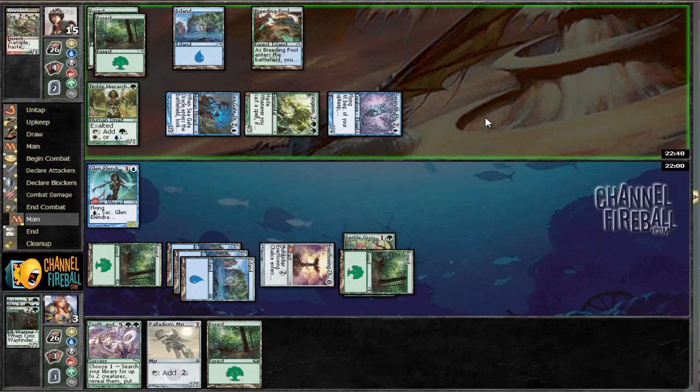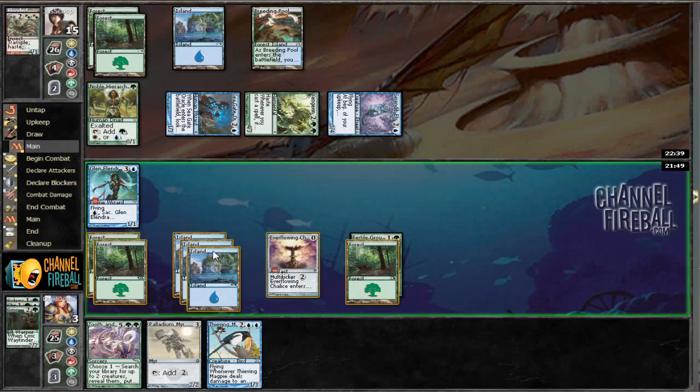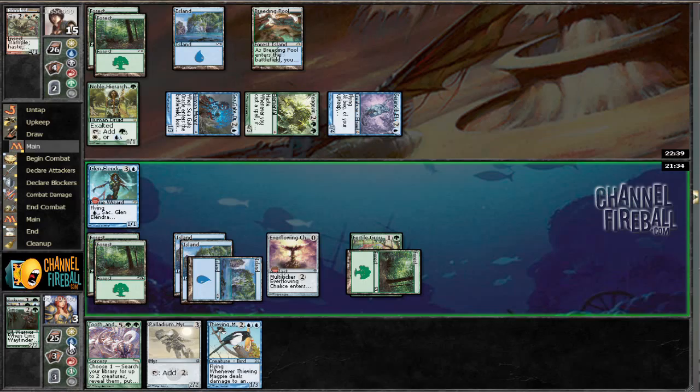This guy's passing — I hope he doesn't have Force of Will. Even if he has force we can have a little Archmage, but I really don't want to use that. So let's go ahead and play a Thieving Magpie. It doesn't really matter because we only have one island, but let's go ahead and do that. Use our other land.